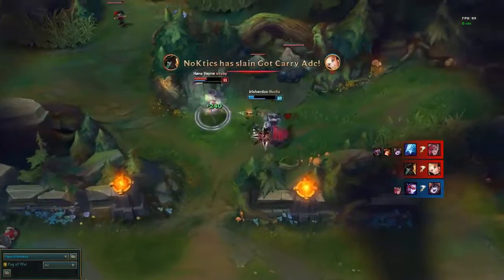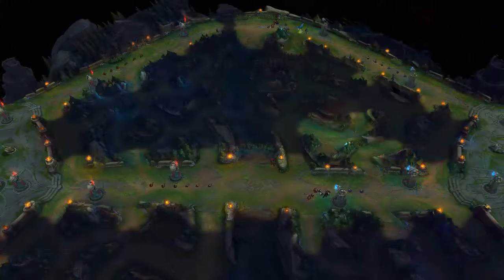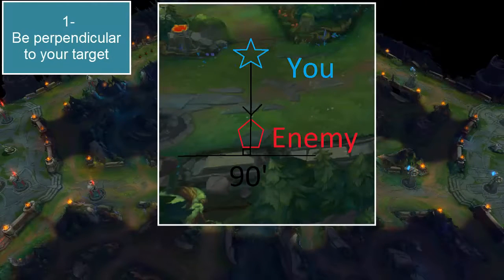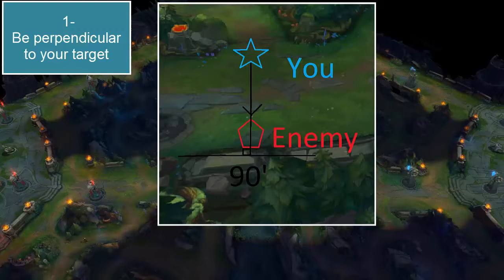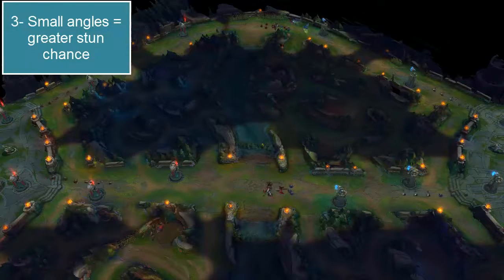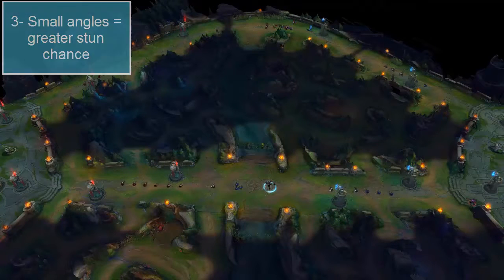Before we get into all the nitty-gritty details, here are some very simple, very easy rules of thumb for you to follow when going for a Condemn. Number one, you want to be perpendicular with someone — meaning you and the enemy make a straight line hitting the wall at 90 degrees. Number two, be as close as possible to the target. The farther away you are from someone, the harder it is to accurately land a Condemn. And number three, the smaller the angle you go for on the Condemn, the more consistently you'll land it.